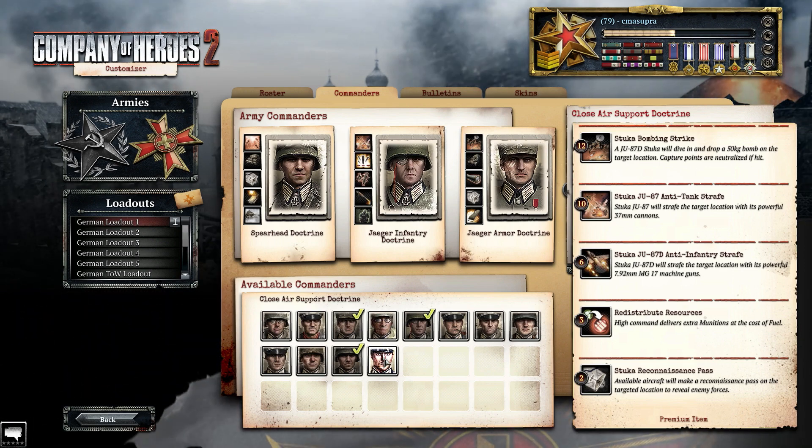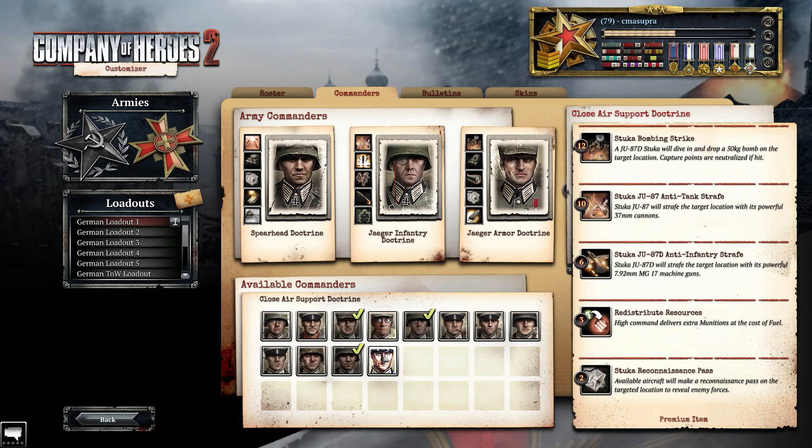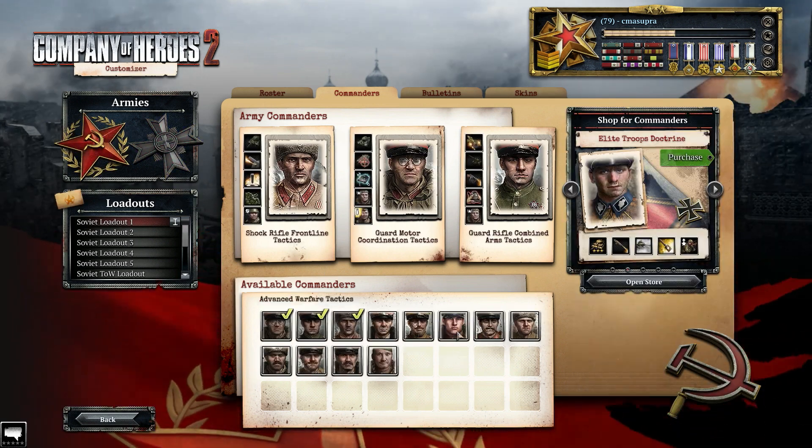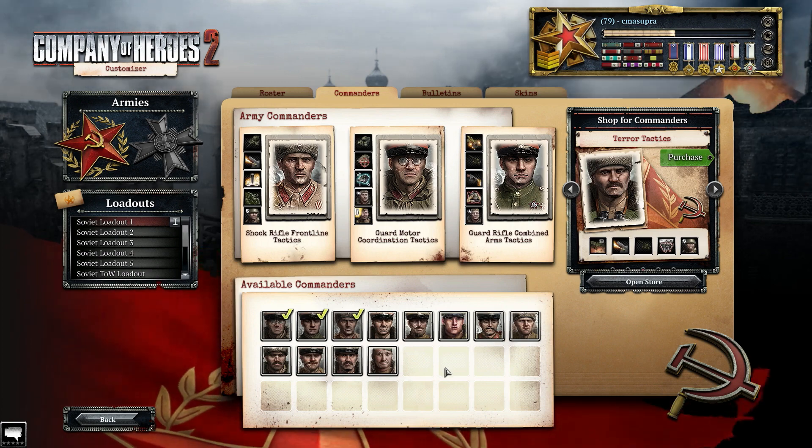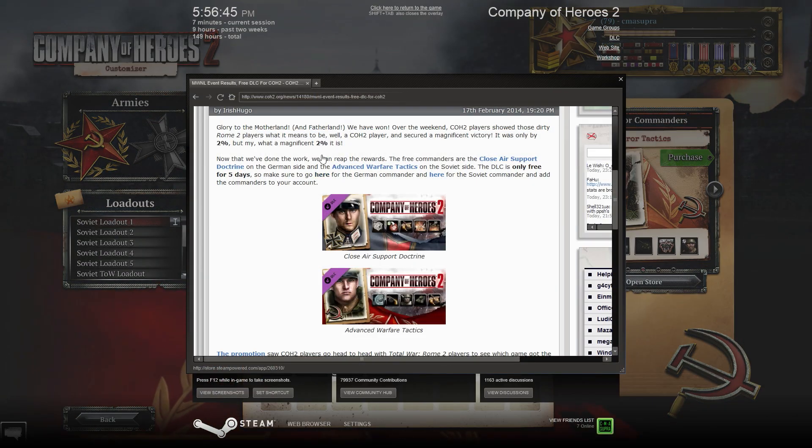But anyways guys, you should go download these Doctrines — the German Close Air Support Doctrine and the Russian Advanced Warfare Tactics Doctrine. I will give you links to both of them directly in Steam, so look in the description for those and go download your DLC.